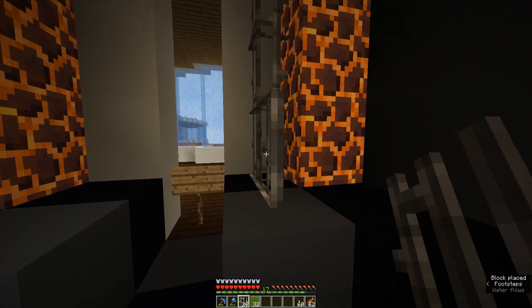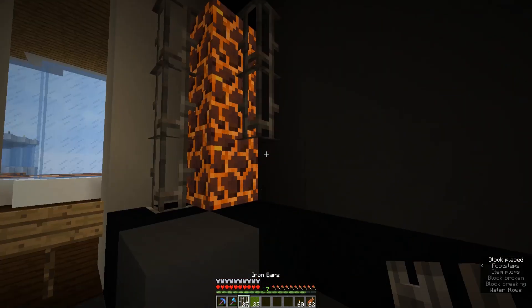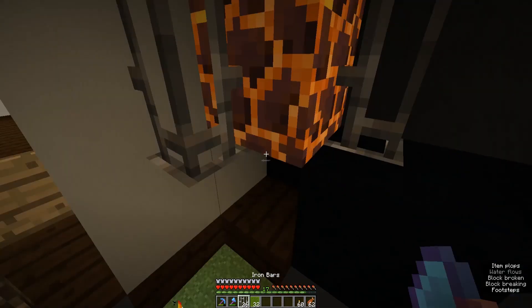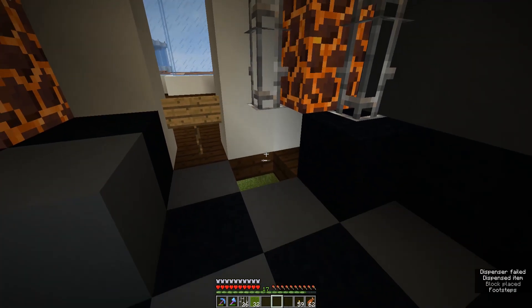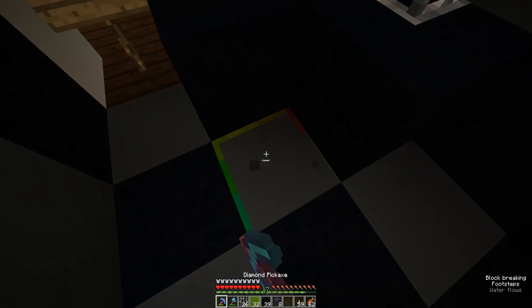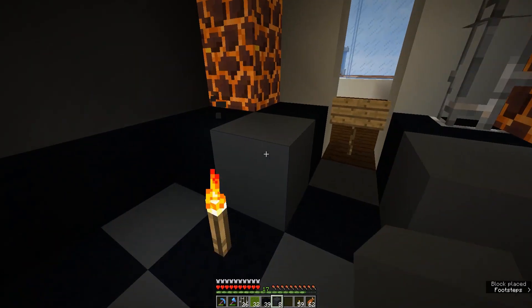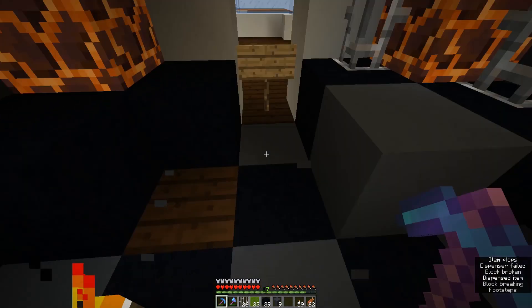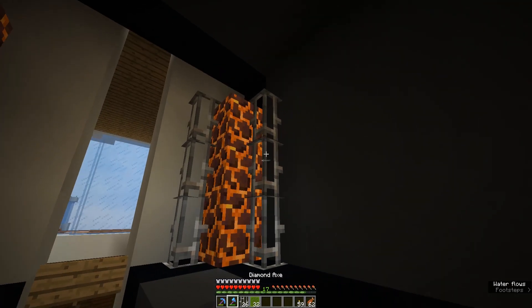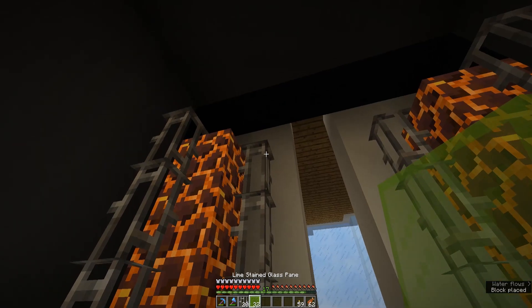These are going to be main light sources in here. What I really need to do is put a torch right there. Now we can put that back. I was running out of blocks so I started putting stuff back on the floor. I'm just down to that. So let's put in our iron fences and then we're going to bring in this lovely green color.